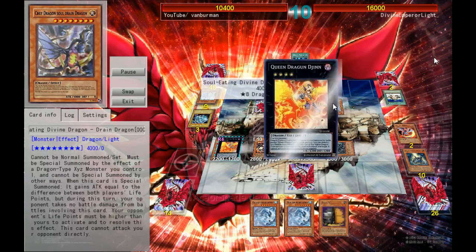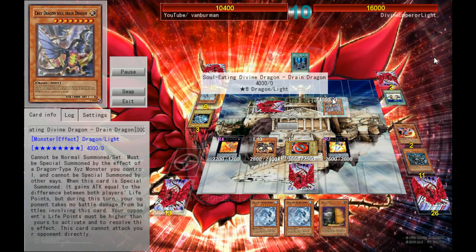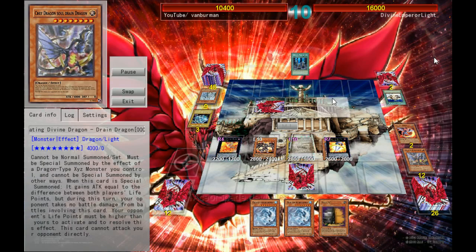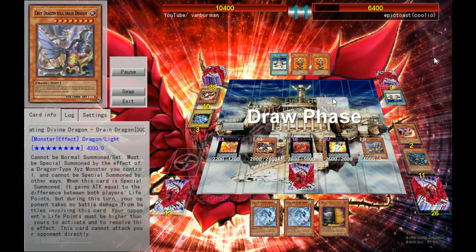He's also not supposed to be able to attack directly, but he can do on this as well. So interesting fact there — if you want to use him, 4000 attack directly is always going to be a little bit of a game changer if you can get it off, of course.